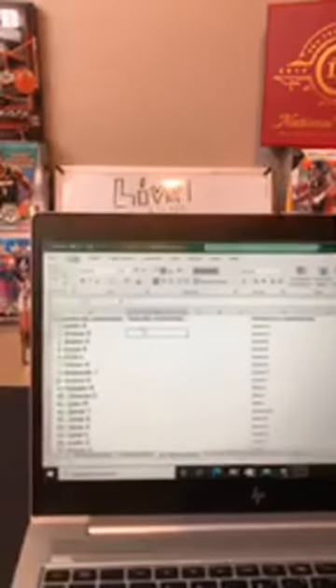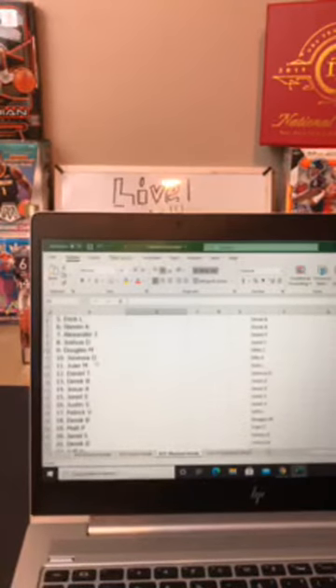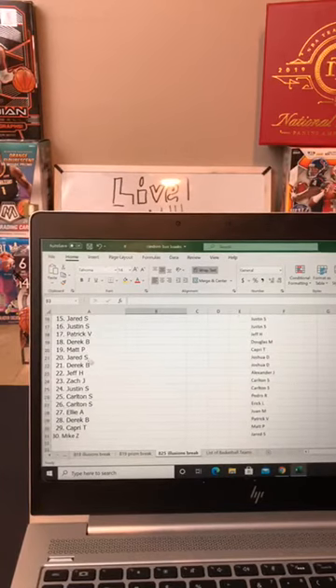So you can see the new order here. In the one spot is Pedro R, two is Joshua D, three Stephen K, four Jose A, five Eric L, six Stephen K, seven Alexander J, eight Joshua D, nine Douglas M, ten Janessa O, eleven Juan M, twelve Daniel T, thirteen Derek B, fourteen Jose A, fifteen Jared S, sixteen Justin S, seventeen Patrick V, eighteen Derek B, nineteen Matt P, twenty Jared S, twenty-one Derek B, twenty-two Jeff H, twenty-three Zach J, twenty-four Justin S.